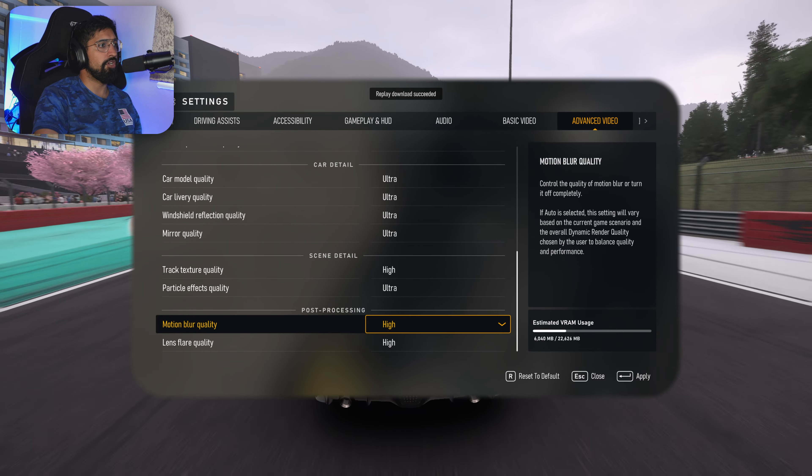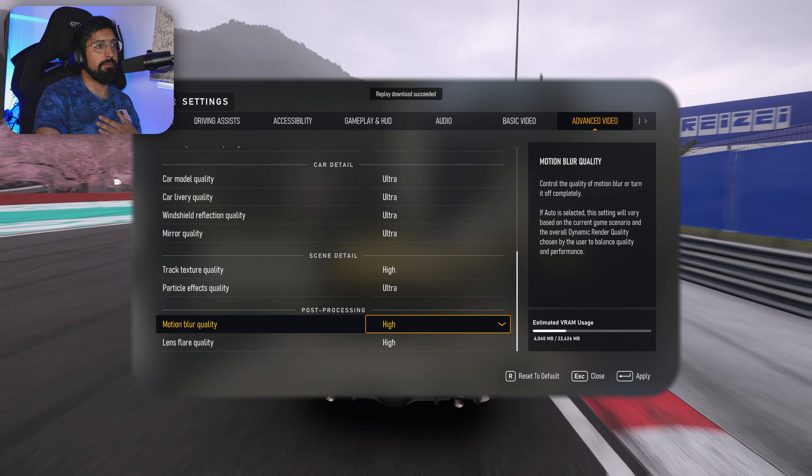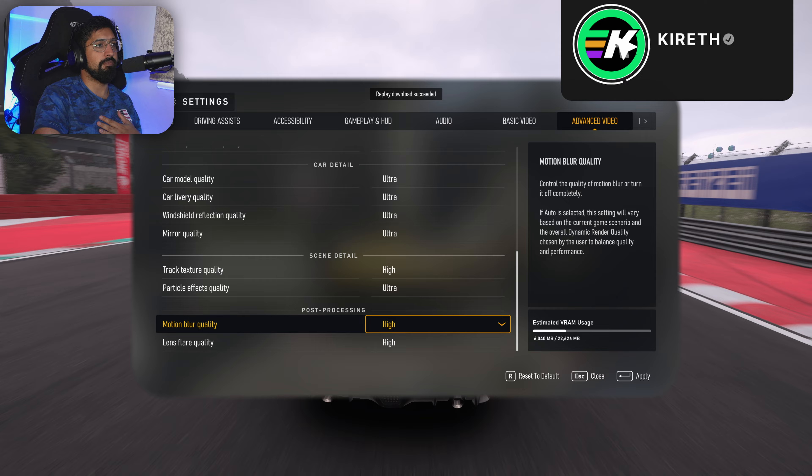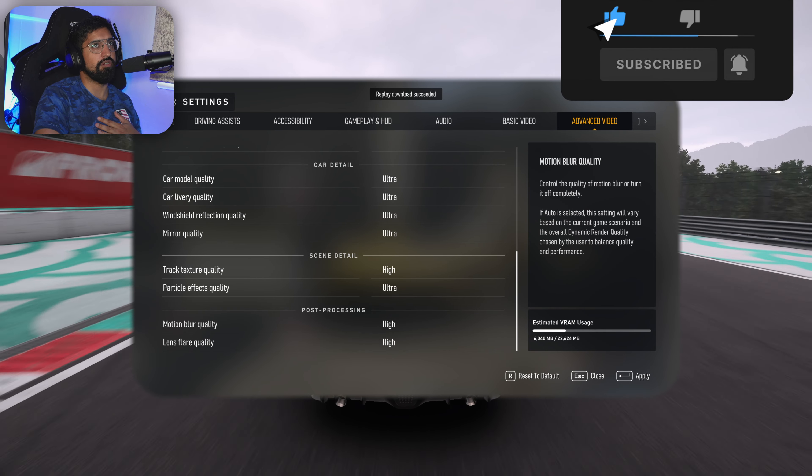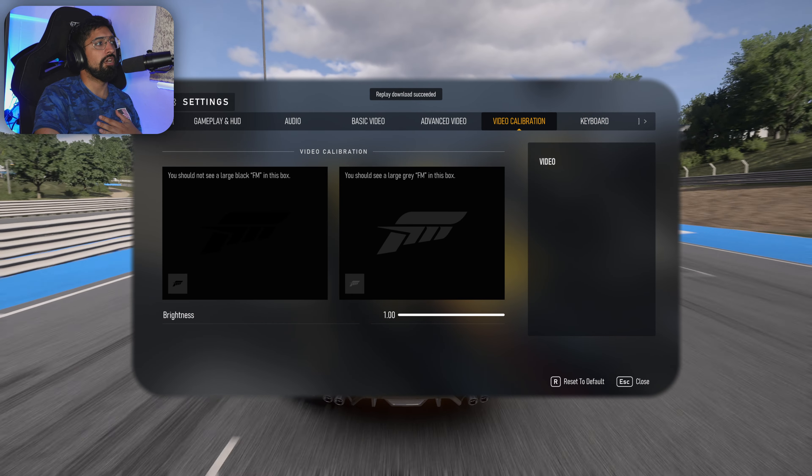Particle effects are set to ultra. I personally like motion blur, though it's a subjective one, so I have that enabled. I've also got lens flare on high.